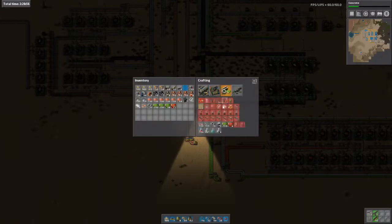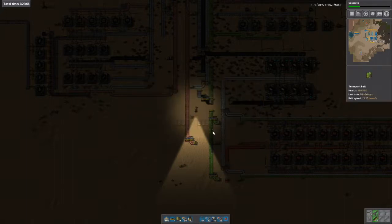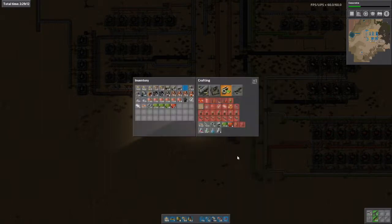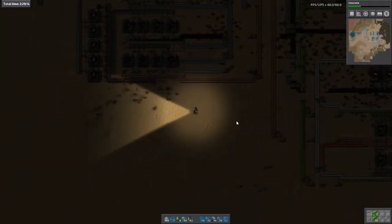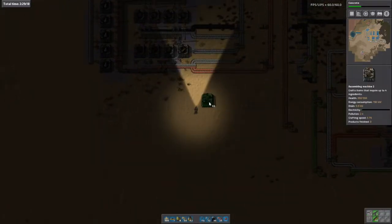If I look at blue science, we need — we've just made the advanced circuits. We also need to make engine units and electric mining drills. Do I have an engine unit? No.